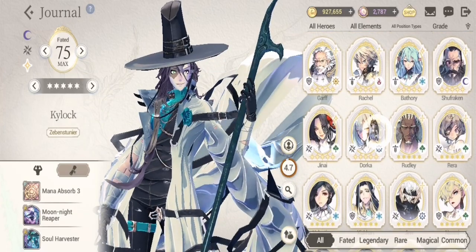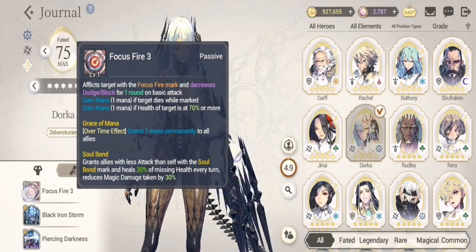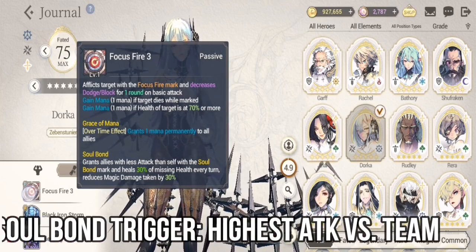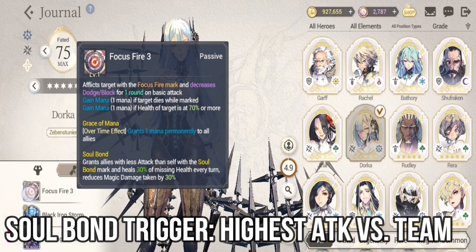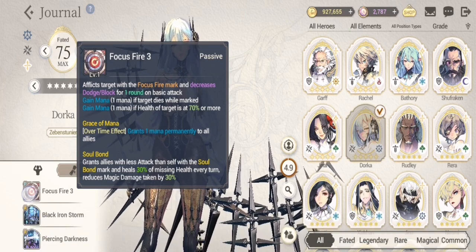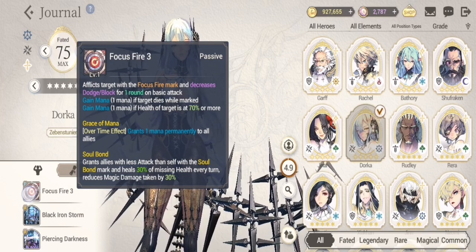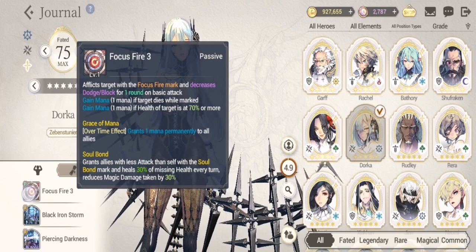For Dorka, you have to make sure that her passive only activates if her attack stat is higher than her team's attack stat — meaning she should have the highest attack stat of them all. If you miss out on at least one hero, that hero won't be healed at all.